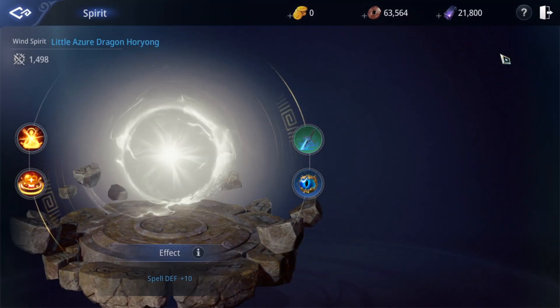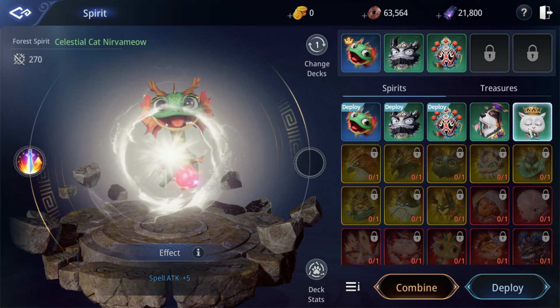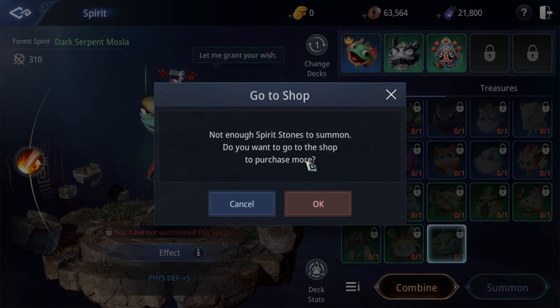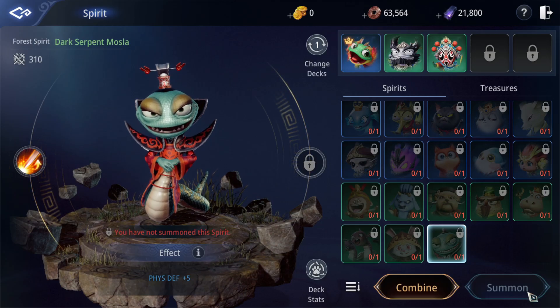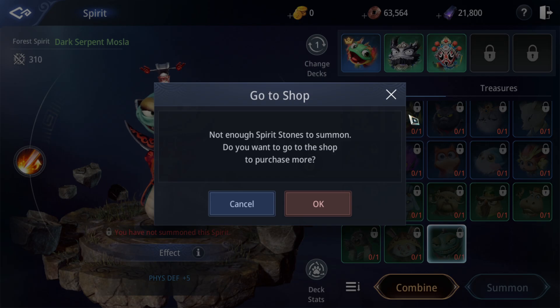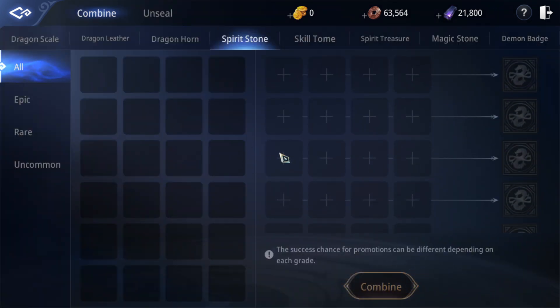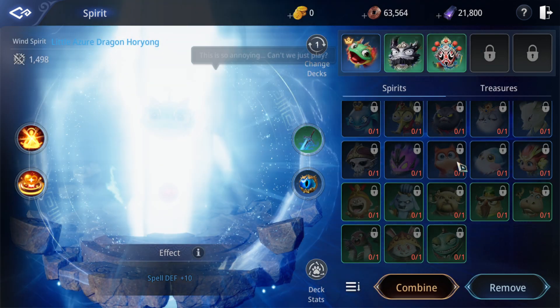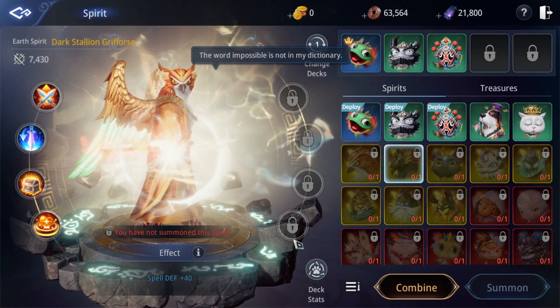Now let's jump to the Beast or Spirit system — another system I love. You can unlock more beasts when you reach certain levels. The shop/summon system is not open yet — we need Speedstones to summon them later. You can combine extras to get a better one. Rare beasts have more threshold/treasure slots.